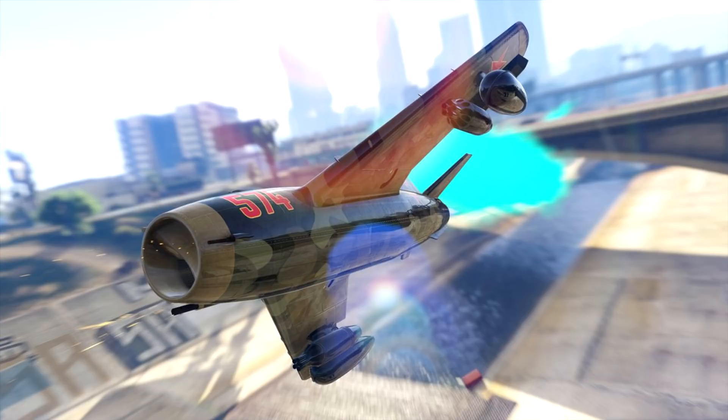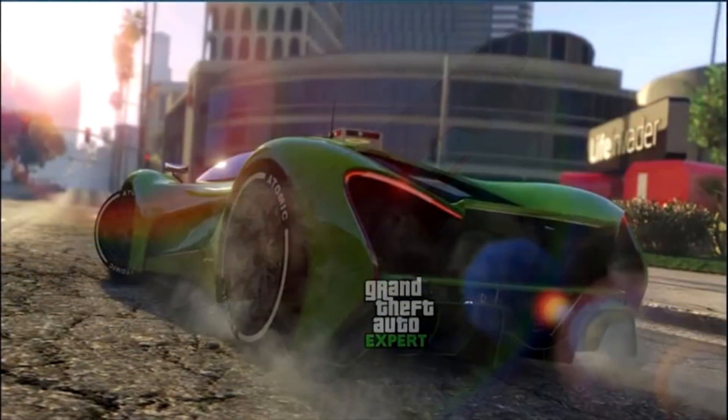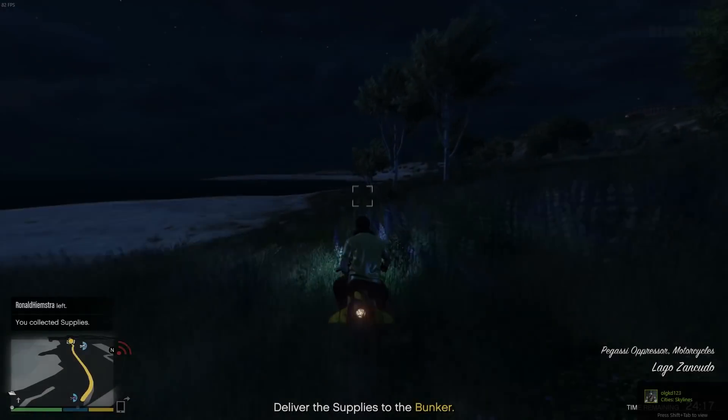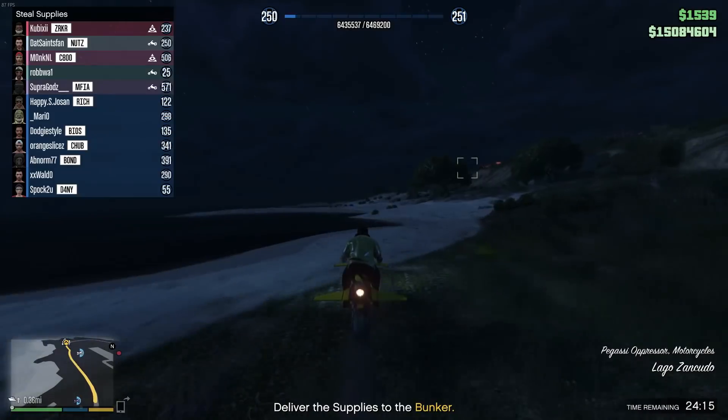We actually got this yesterday — I wasn't sure if I really wanted to put this in a video since I don't know if it's real or not, but it definitely looks like a real car from Rockstar. This is apparently a leaked car coming in the Smuggler's Run DLC. It's another supercar with white walls and you can see it says 'Atomic' on it. Not a great picture, but it'll probably cost a lot of money and will likely be one of those drip-feed cars coming in addition to all the aircraft.